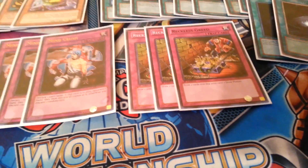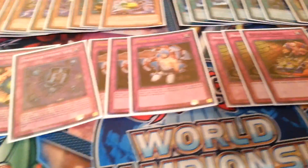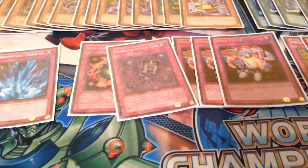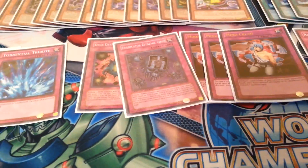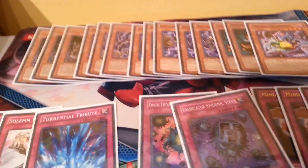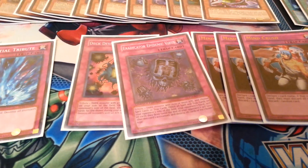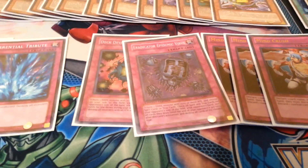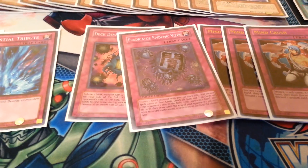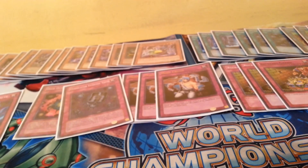For the trap lineup — pretty standard — three Reckless Greeds. I wouldn't really play this card now, but back in the day it was phenomenal; gaining that advantage when the decks were slower was extremely good. Mind Crush with the Drag Downs is just that turn-one key play you really want to open up with, especially with a Dark World monster. Maybe even being able to get a Grapha turn one is incredibly good, or even if you open up with a Virus — just like a perfect opening with a Foolish, a Snow, a Drag Down, Mind Crush, and then one of the Viruses is just amazing.